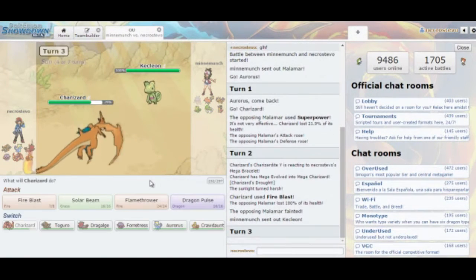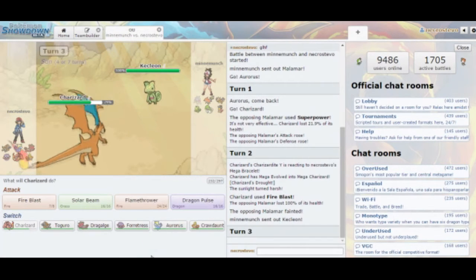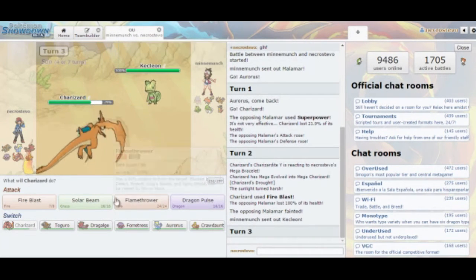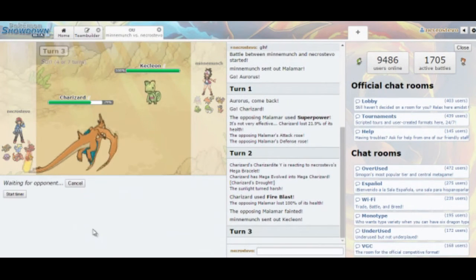Kecleon is out. He might go for Sucker Punch or some type-changing move. I kind of want to switch to Forretress since he could use Fire Punch — Kecleon gets a lot of really weird coverage moves. I could stay in and go for Fire Blast, but I don't think it will KO Kecleon since it might be a specially defensive set. I'm going to assume he has a Rock-type move and switch into Dragalge, because I don't think I can KO him, especially if he's Assault Vested.